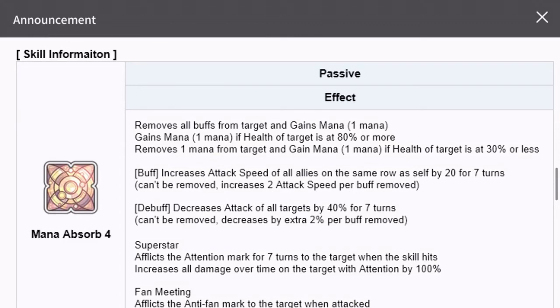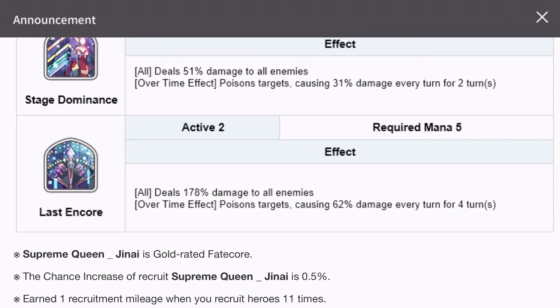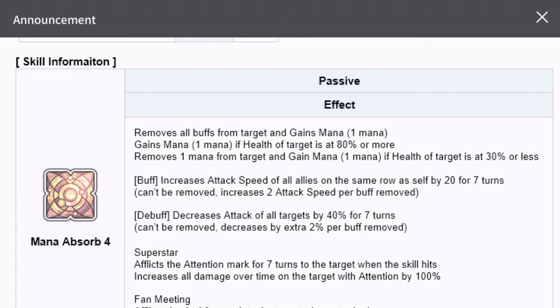Let's see what exactly the skills are. Passive skills: Mana Absorb 4. Active skills: Stage Dominance and Last and Core. For the passive — removes all buffs from target and gains 1 mana; gains 1 mana if the health of target is at 80% or less. The first point removes all buffs from the target.